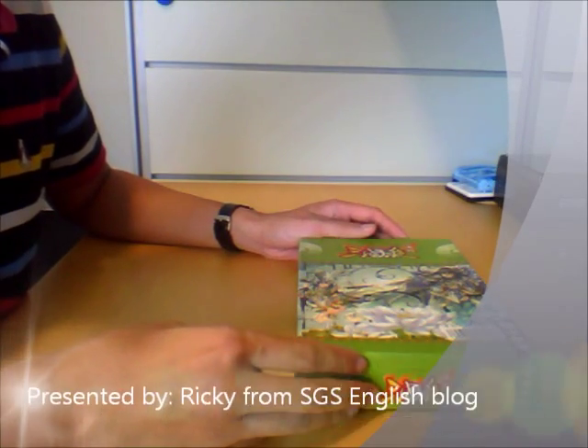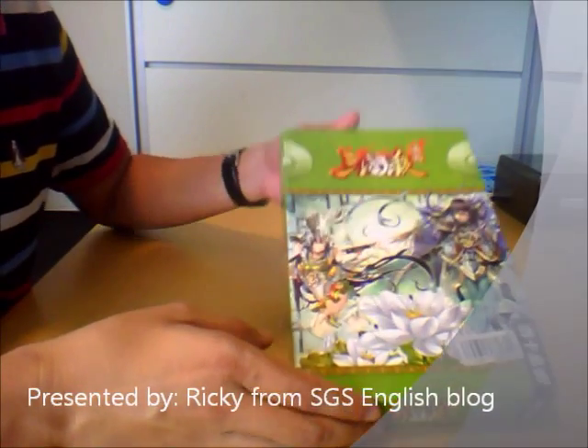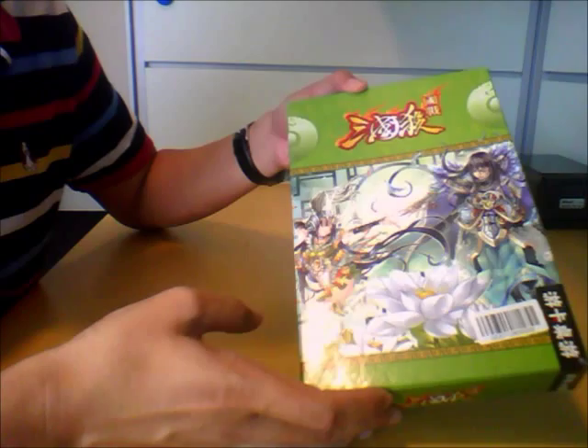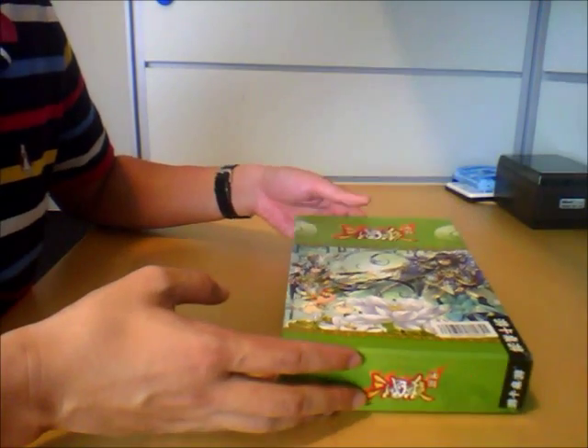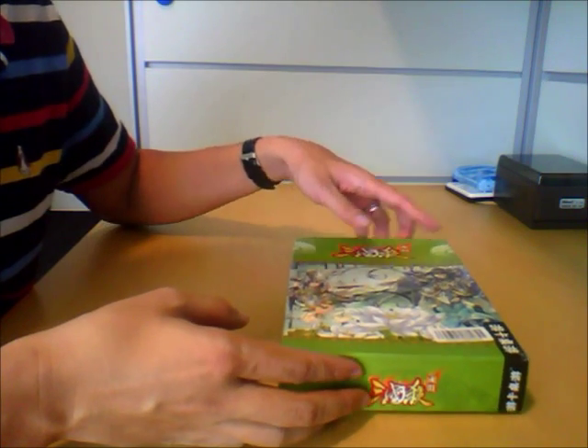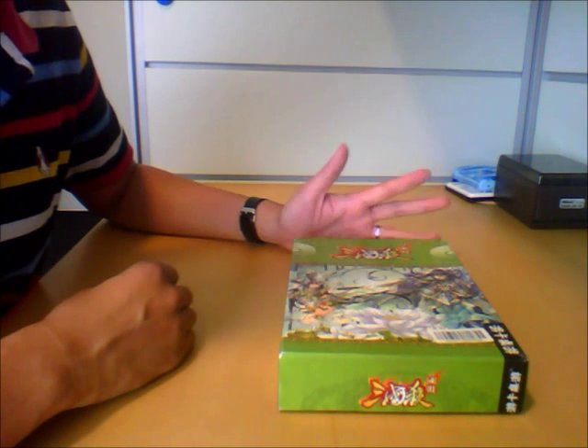Hey everybody, welcome to the Sanguosa Kingdom Wars walkthrough. What I have here is my own personal deck of Sanguosa Kingdom Wars — I have the green colour version. Of course there is the red colour, blue colour, and grey colour version. The question I get asked quite a bit is: what's the difference between all the different colours?